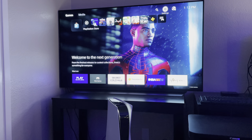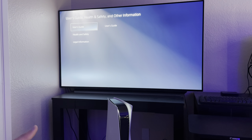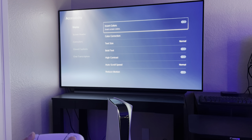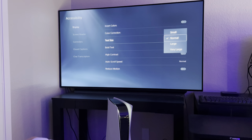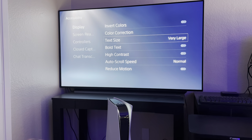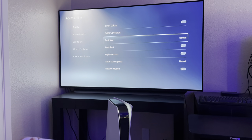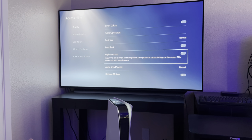Going over to the Settings — this is going to be an extensive tab. A lot of these settings have not really changed from PS4 days. Under Accessibility, you have inverted colors, color correction to see things more clearly, and text size — you can change it to small, normal, large, and very large. I just have normal, but this is a very good change for older people or people who find it harder to see. There's also bold text, which can bold everything.